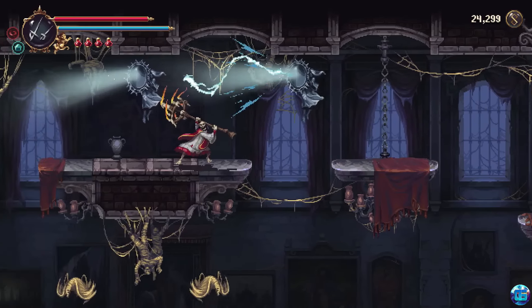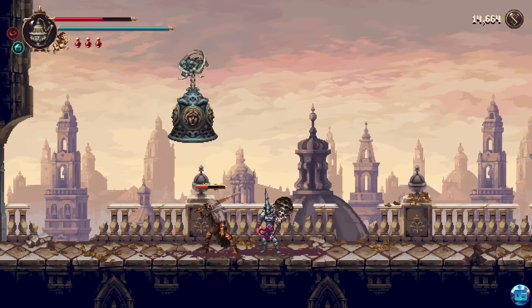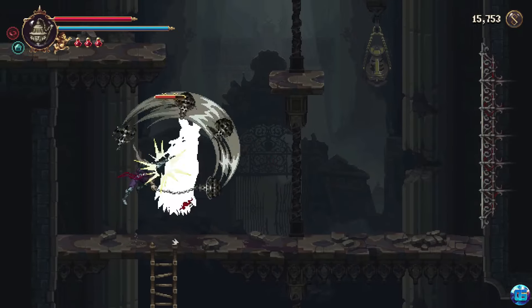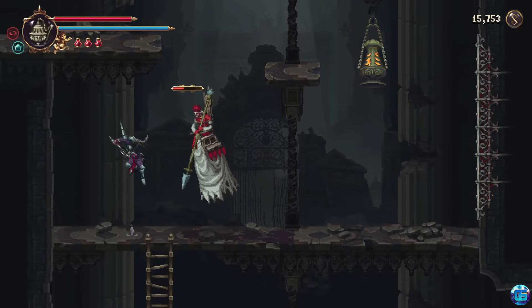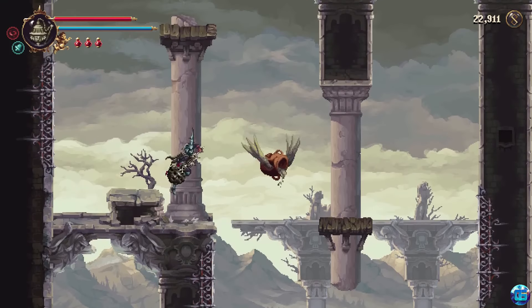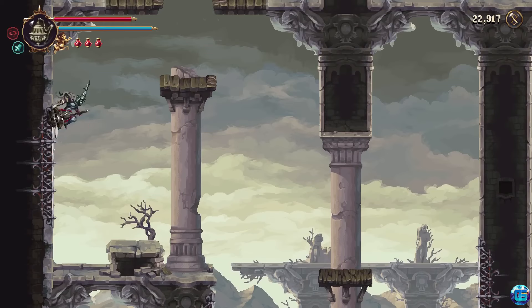The sequel introduces new weapons and abilities, allowing for more varied combat strategies and deeper exploration. The game's narrative remains rich and enigmatic, with plenty of lore to uncover through interactions with NPCs and exploration of its detailed environments. The addition of new weapons, such as a flail and a massive sword, adds variety to the combat system, making encounters feel fresh and dynamic.